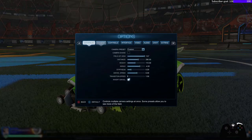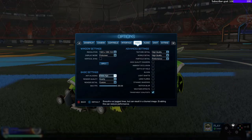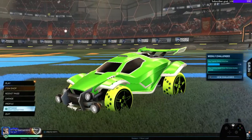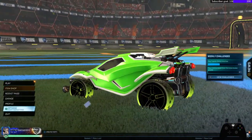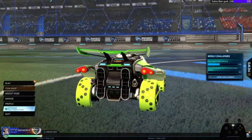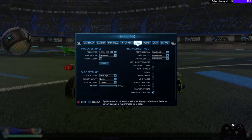First thing you want to do is go to Options, skip across to Video Settings, and then scroll down. These are my settings that I use sometimes, but I'm going to show you a little trick here and there. With the low settings, as you can see, the car is not really popping, you know what I'm saying.